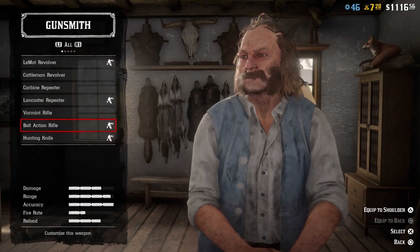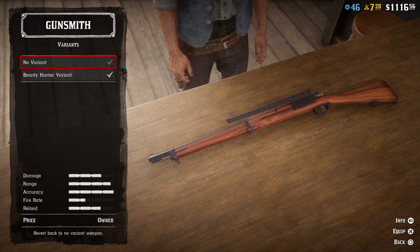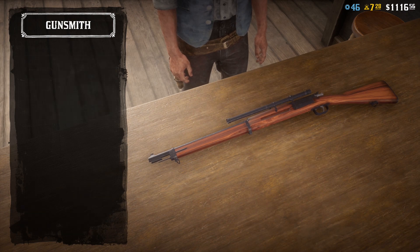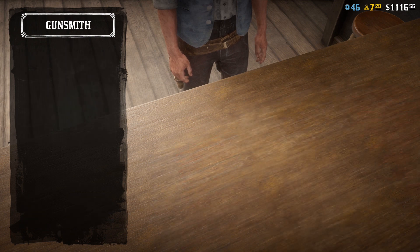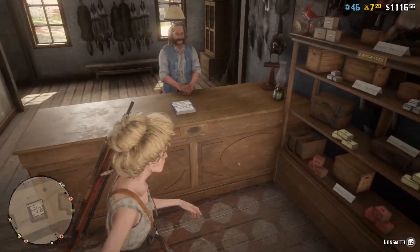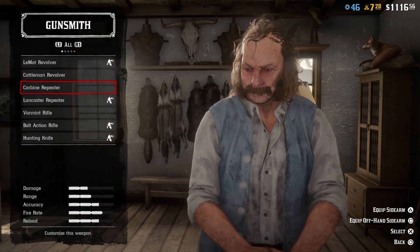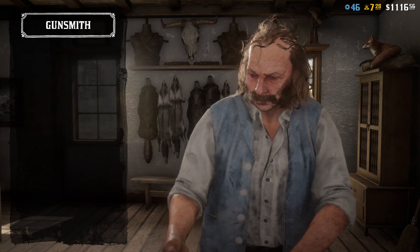I'm first going to take it off. All right, so I took it off. This is how you make it. You need to have a rank 5 bounty hunter — that's how you unlock the variant.